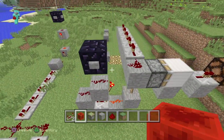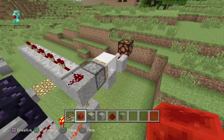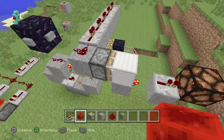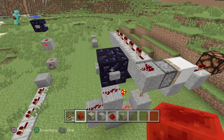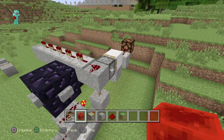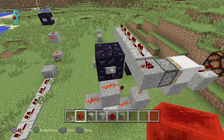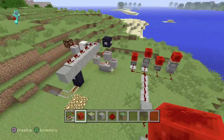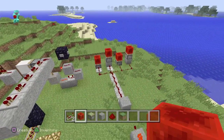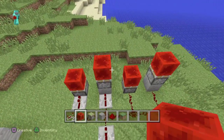This circuit here, where it's supposed to send a one-tick pulse, still sends two-tick pulses. If you watch, two-tick pulses get sent down the repeaters. This piston does not leave the block — it sucks it right back in. A sticky piston should be leaving it behind with a one-tick pulse, but it's not getting a one-tick pulse. It's not a piston issue; it's a redstone circuit issue. You can see it's getting two-tick pulses instead of one.